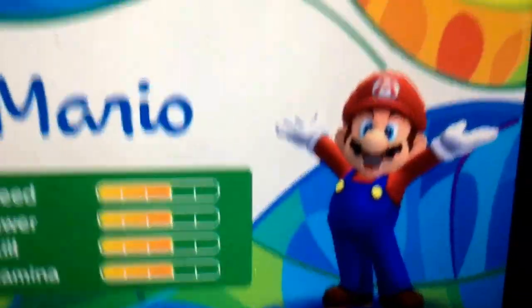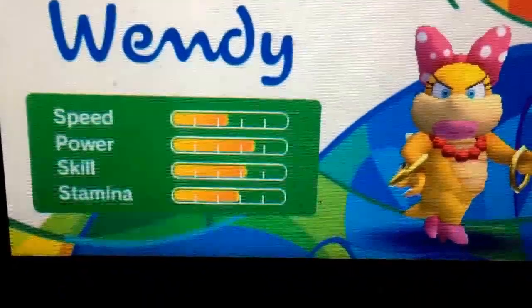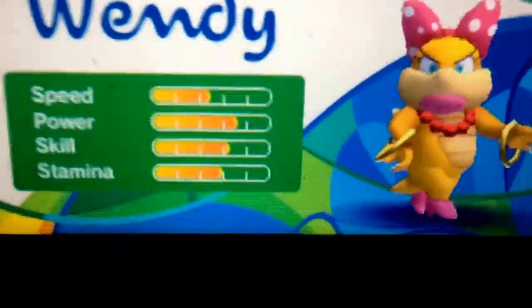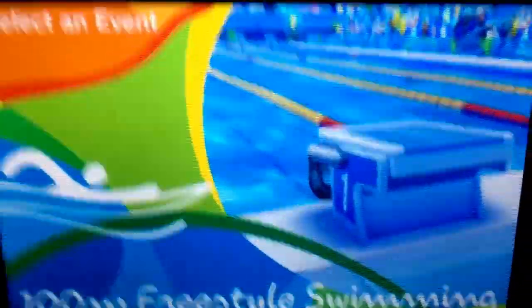Now in the Swimming event, we'll be unlocking Wendy O. Koopa. To unlock the girl Koopaling, on Day 6 of the Mario Story, beat her in Dream Swimming and you can use the girl Koopaling anytime you want. She's not the only Koopaling to return — there are a couple who return, but sadly only four return and three are excluded, which is disappointing.